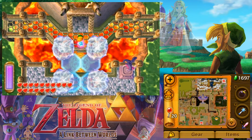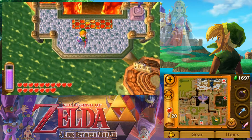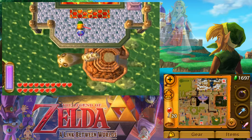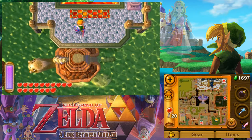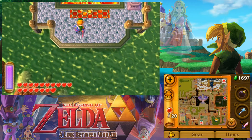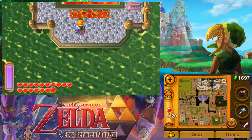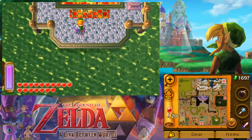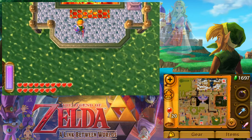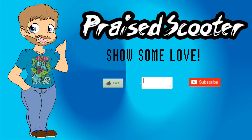So at this point in our adventure, we now have all the heart pieces, we now have the Hylian Shield which can block almost any attack, and we have only a small handful of dungeons left to go. Everybody, thank you all so much for watching this episode of Let's Play Legend of Zelda: A Link Between Worlds. Come back next time when we'll go to the next dungeon, which was the Swamp Palace. I'll see you folks there.